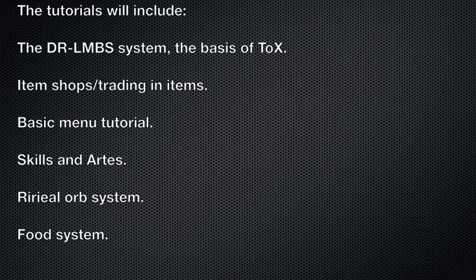These will include the LIMS system, the DR LIMS system in this game, the new synthesis system — which is no longer synthesis — and the menu options, as well as skills and arts. And also further explanation of the Rural Orb system, which is not very accurately explained almost anywhere I've found it.